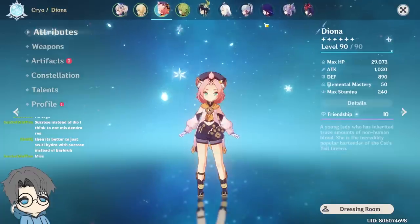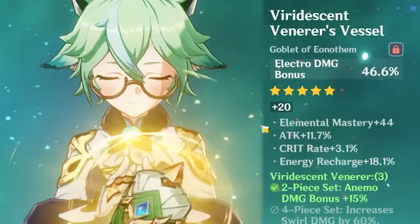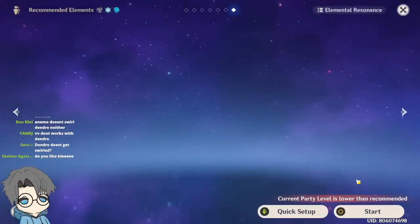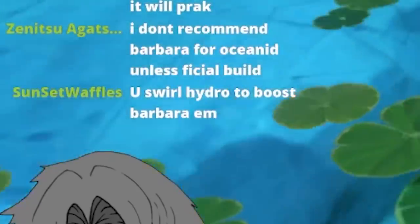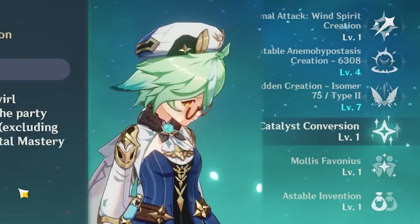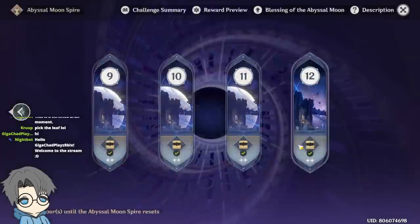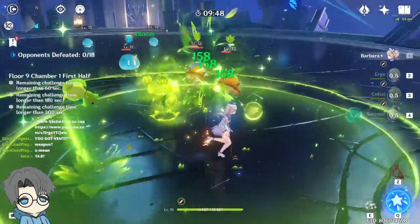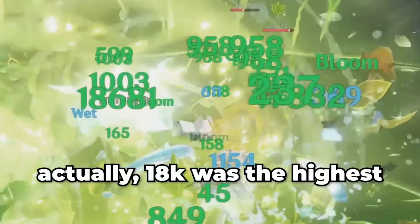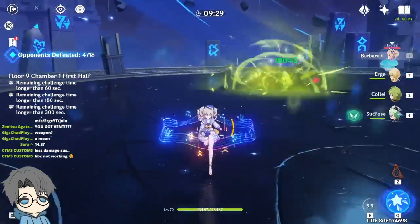What about Sucrose EM buff instead of Kaeya? My Sucrose doesn't have the Sac Frags because it's on my Barbara, and I also don't have a 4-piece Viridescent. Wait — Dendro doesn't get swirled, so Sucrose wouldn't even work for that. Oh, but I can swirl Hydro to boost Barbara's EM. That actually makes sense. Let's replace Diona with Sucrose for the extra 50 EM from her talent. It's dealing the same 14k, but using a Cryo character like Diona definitely makes things easier because they can't move.